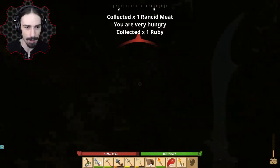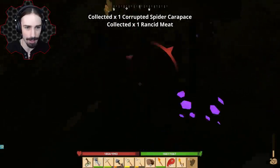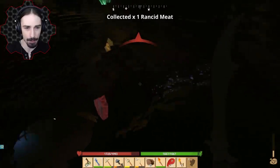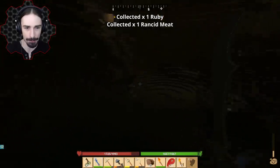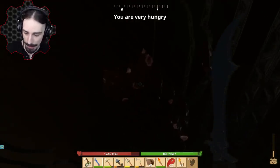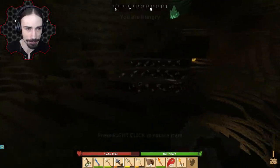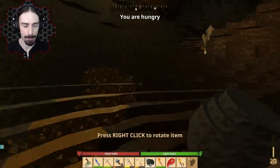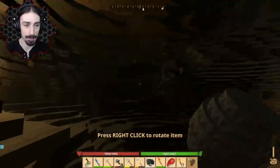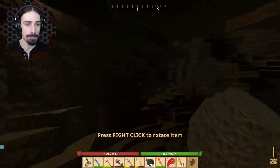It also feels like they've increased the strength of the sword — I feel like I'm killing things a little bit easier. Even though I have less health, I feel like I'm doing more damage, but I'm not positive. Let's get ourselves some cobalt and then get back to the surface and make our first enchantment at this table.